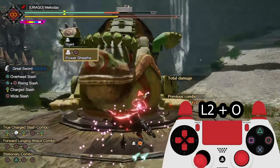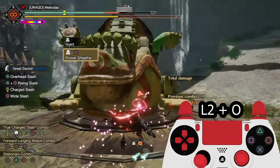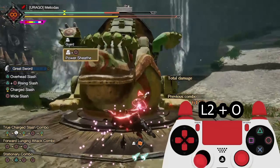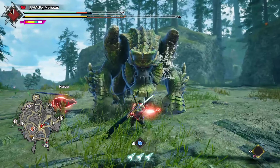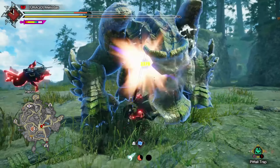For PlayStation: press and hold Triangle, then press L2, then press Triangle. For Switch: press and hold X, press ZL, then press X. This is a sample video you can reference for both Strongarm Counters.